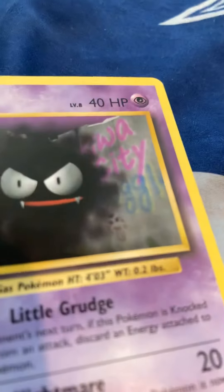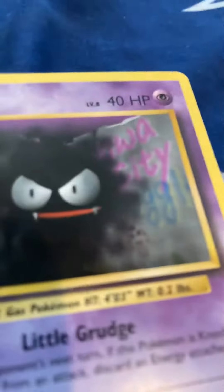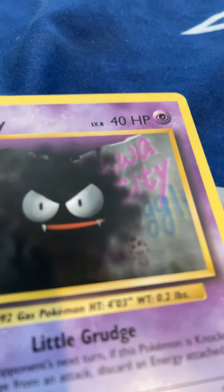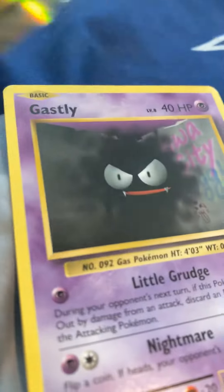That's the secret for the Gastly card. But guess what guys — when I was just opening a pack of XY Guardians Rising, I got this Latios EX. I should have recorded it on my phone and should not have put four cards in the front.